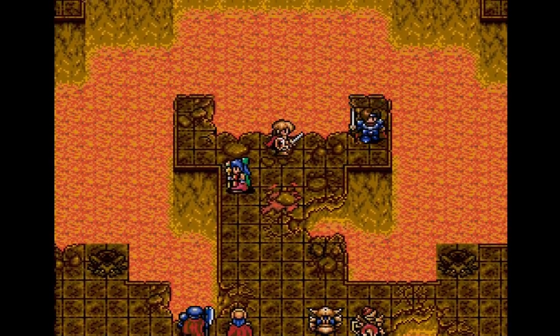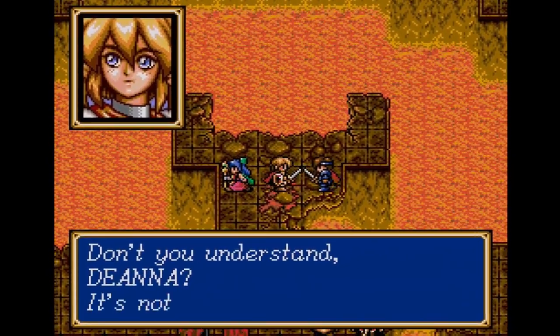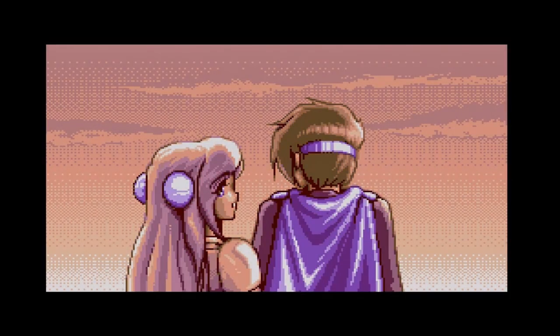Diana panics hoping to find his brother, but Nick and Natasha talk sense into him and they leave once Ion is finally defeated. Back in Cyprus, after a long talk with Nick, Diana decides to leave — and in a cute little scene, Natasha goes with him. Maybe one day they'll return to Cyprus. That's the end of Book 2.